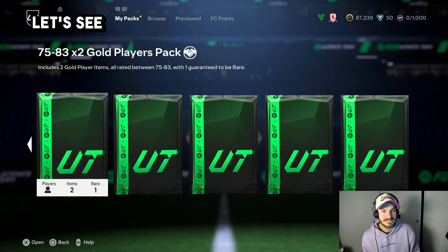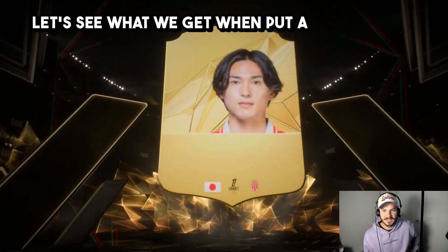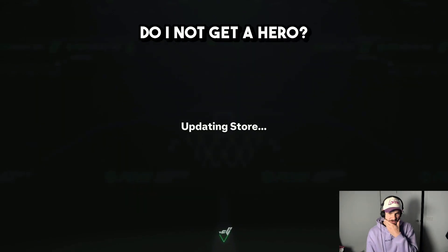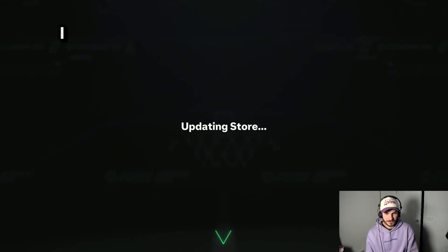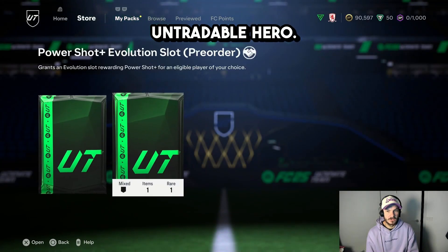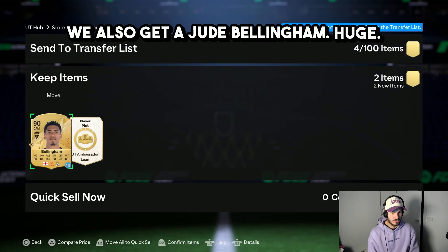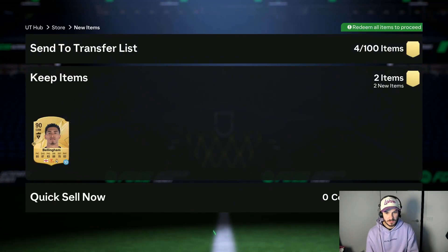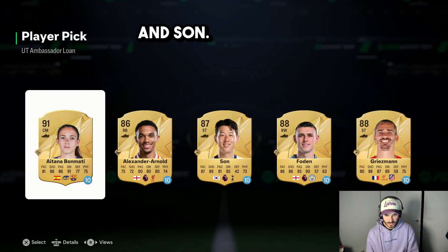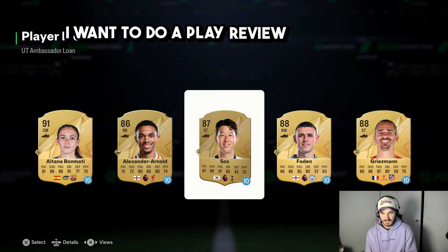Pre-order packs — let's see what we get. Do I not get a hero? I thought you got a hero pack as well, untradeable hero. We also get Jude Bellingham — huge! And Son — we might get Son here. We've got Bon Matty, I want to do a player review on Son though.